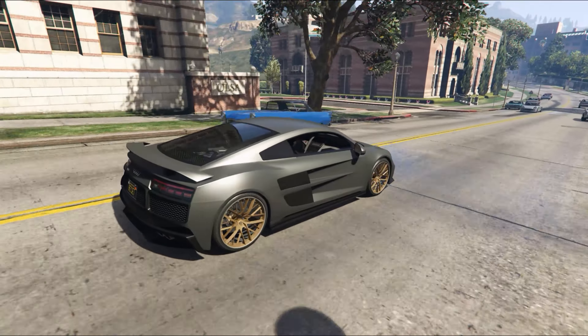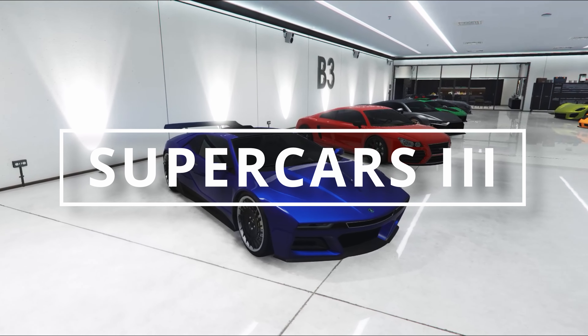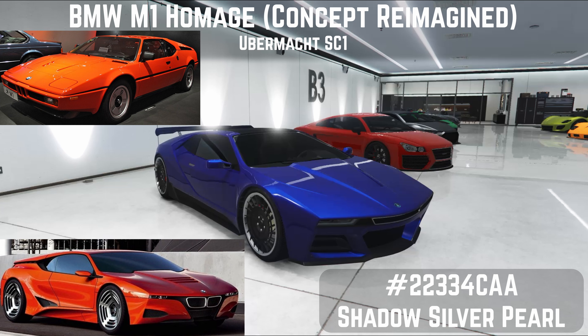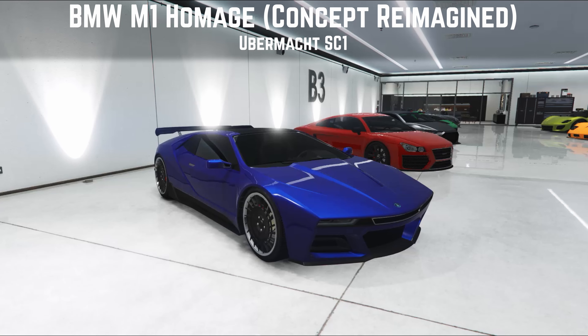We're kicking off this tour with the Übermacht SC1, which is based very closely on the BMW M1 Homage from 2008. This was a one-off model to celebrate the BMW M1 from the early 1970s, which was BMW's mid-engined supercar. I do wish the in-game car looked as good as the real life car. You can get close to that homage with the appropriate crew colour and bright wheels, but this year it's been reimagined in a lovely crew blue. I enjoy driving it — it sounds nice, looks good on the road and handles pretty well, though it can stick the back out at times. It's not my favourite in this garage; it's perfectly okay but I think it's really a collector's car.